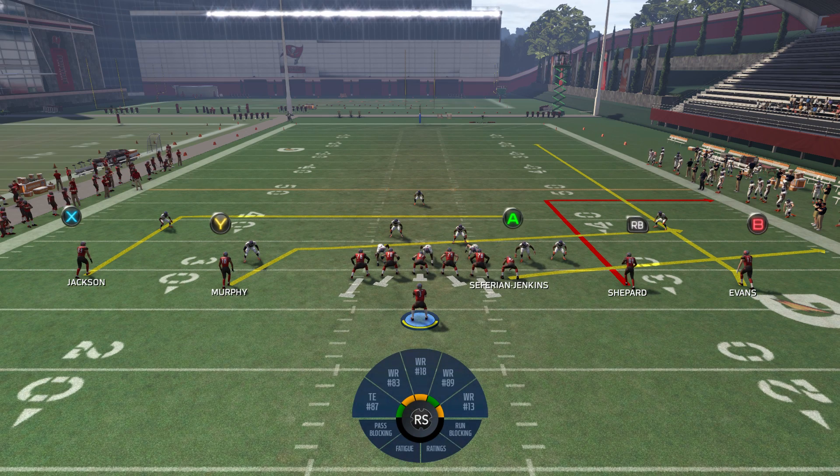How's it going Madden School fans? Today we're going over a play in the gun empty tray formation called Strong Flood. What makes this play really special is your RB or R1 receiver on that deep out route and your wire triangle receiver on the crossing route.